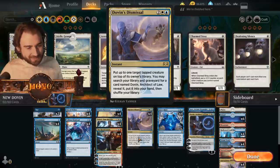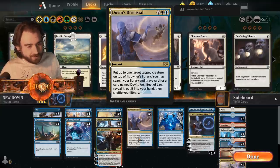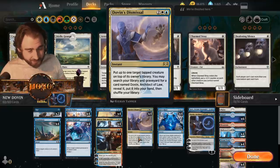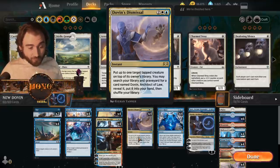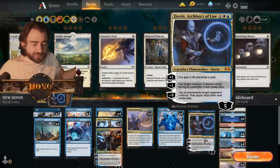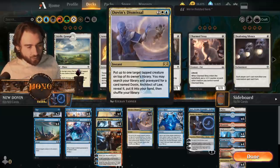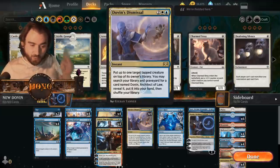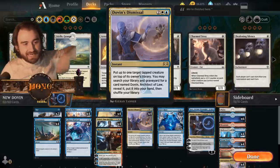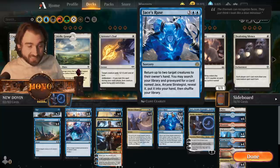Dovin's Missile puts up to one target tapped creature on top of its owner's library, so it's instant removal for creatures, which is pretty good. And then you get to search on top of this for Dovin Architect of Law. Dovin Architect of Law — it's not super good, but either we can play him if we want to, or we can just discard him with Royal Science and keep doing this again and again, because you can search both in your library and in your graveyard. So it's like creature removal with a draw card on top of it, which is pretty good.